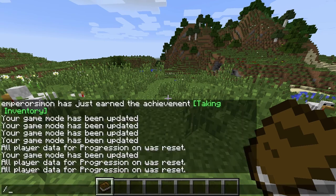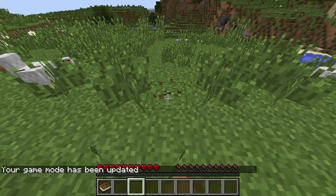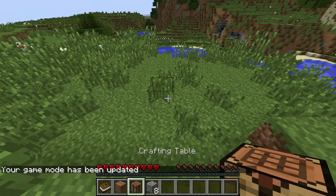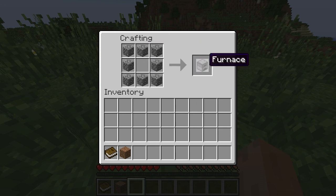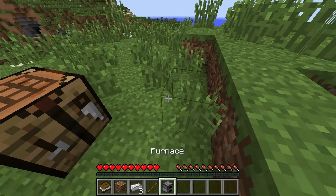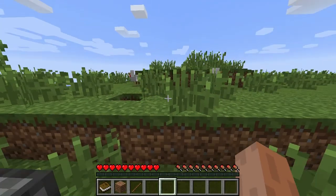That should be pretty simple. Let's see if we can get it to work. We break a piece of dirt, nothing happens, then we obtain the piece of dirt and get the crafting table and the eight cobblestone. We craft the furnace, and as soon as we craft it we get that - but I've done it wrong somehow.